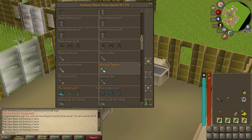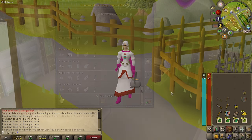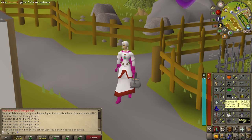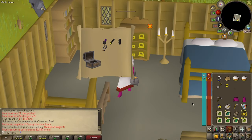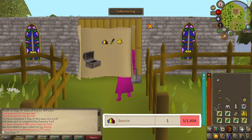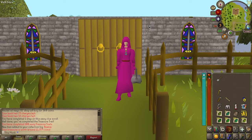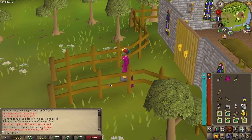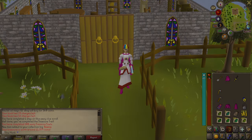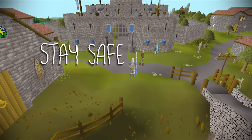With the storage situation handled, let's continue training our thieving. We are only a few clues away from having opened 100 easy caskets. Casket number 97 comes with a magic amulet tee, and yet another hat with the beanie. And that brings the total to 100 easy caskets. I think it's safe to say that our luck did continue. Hopefully that's still the case as we continue our journey as an ultimate Ironman prayer skiller. Thanks for watching — till next time, stay safe out there.